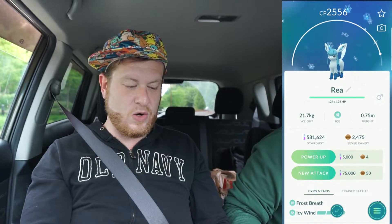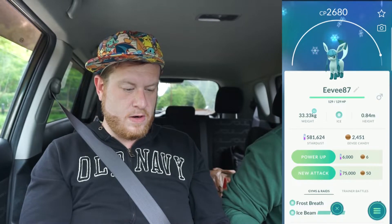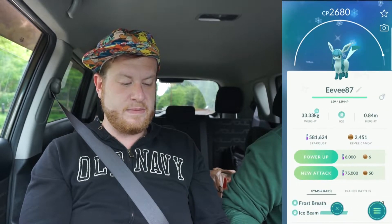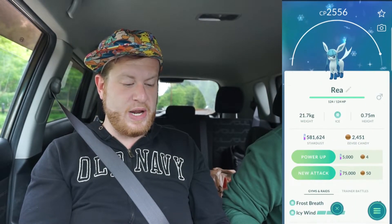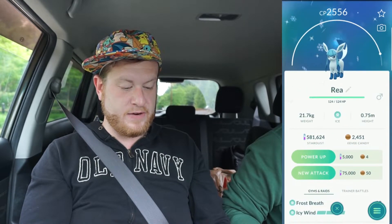Now with the lure we're going to evolve an 87% Eevee — should be around the same CP as the other one. There we go, 2680! It's just a lighter blue. Normal is slightly higher CP than the shiny. The body seems a little lighter but the blue on the feet and ears seems a bit darker on the shiny. I actually kind of like the shiny more — it seems like that should be the original in my opinion.